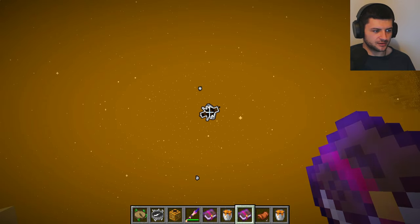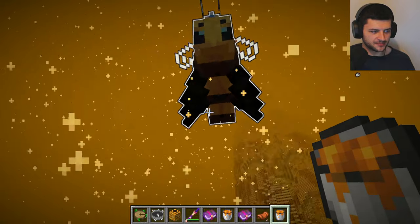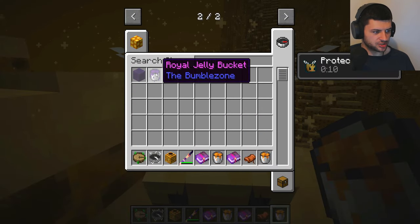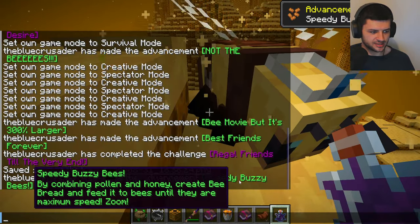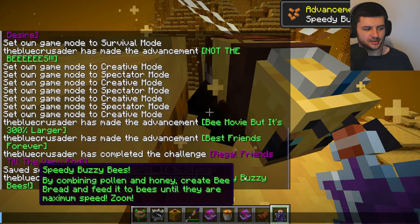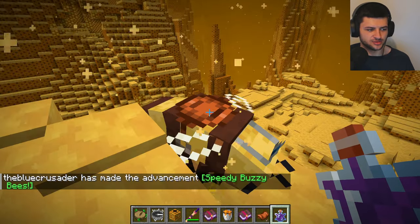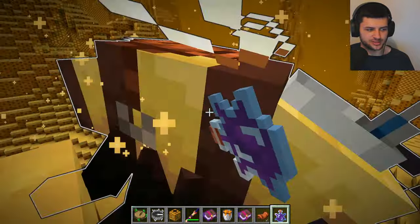If you want to get the friendship up a little bit quicker, you could also use a royal jelly bucket or bottle — I think the bottle gives 200 friendship points. Speedy, buzzy bees: by combining pollen and honey, create bee bread and feed it to bees until their maximum speed. Zoom. If you hold shift, you can feed without sitting on it too, which is a pretty cool tip.